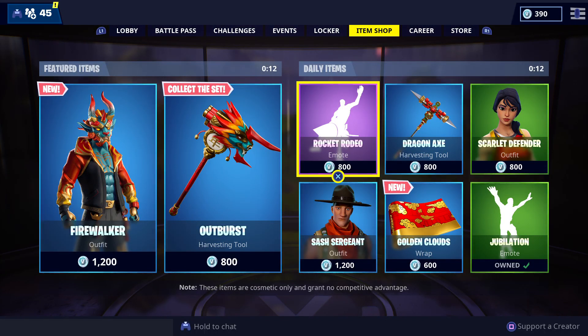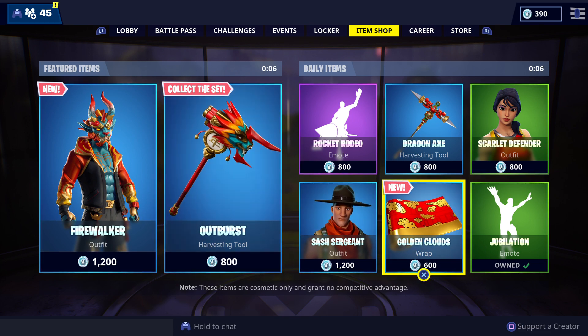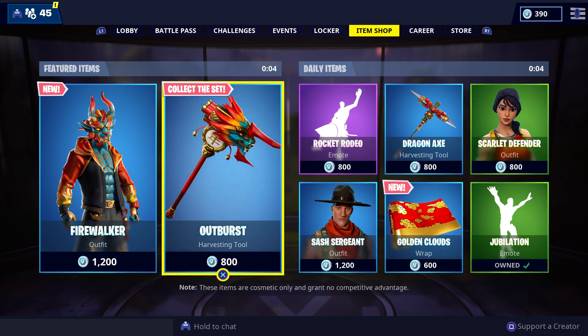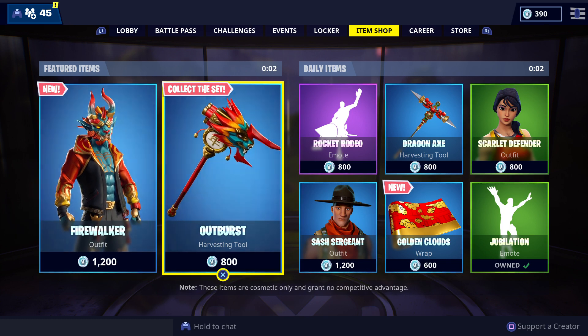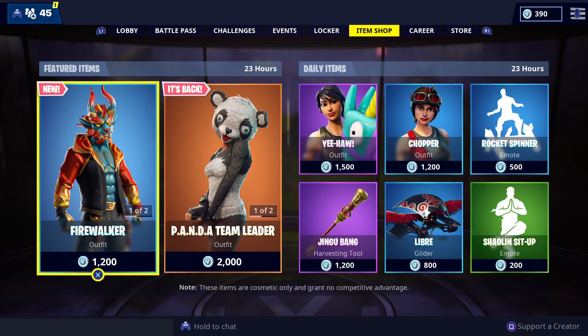Hello everybody, it's Barnes of the Gamer back with another item shop video. The new Firewalker, Outburst, and Golden Clouds wrap are just about to leave the store, so let's see what we've got. Three, two, and one — let's see what we've got in the store today.